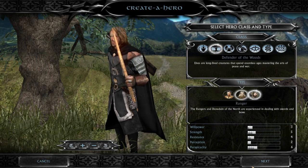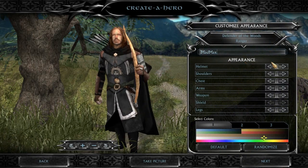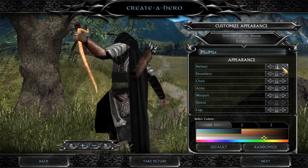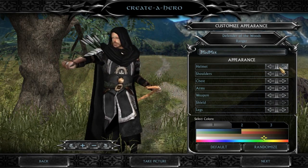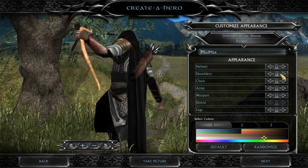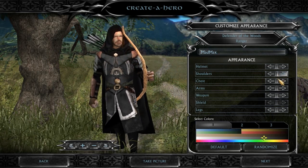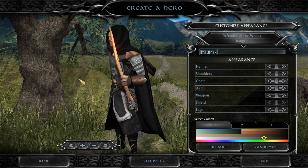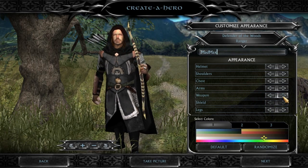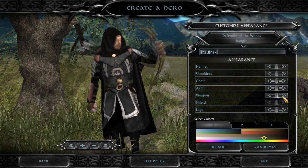Let's build a Dunedain first. I already called my Dwarf Toothpaste, and I promised Max I'd name a hero after him, so Mad Max — there we go. We get different cloaks. I actually like the slightly bigger one. I think shoulder armor with the cloak would look kind of silly. There's no way I'm going anything else other than this chest piece — it's got the seven stars on it, it's got the crown, it's got everything. He's not really holding the bow in his hand that well, but I can forgive him since a Dunedain is so awesome.